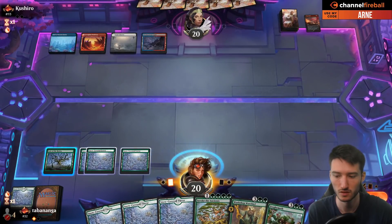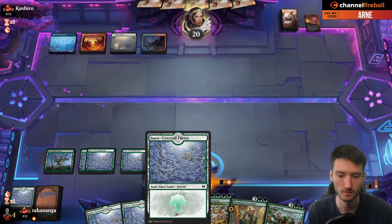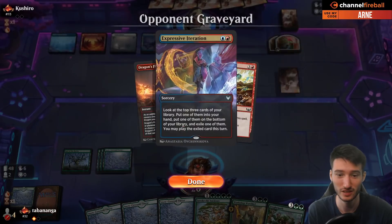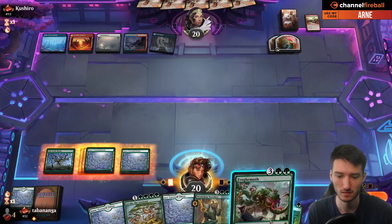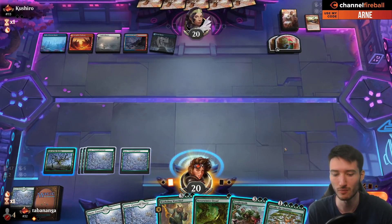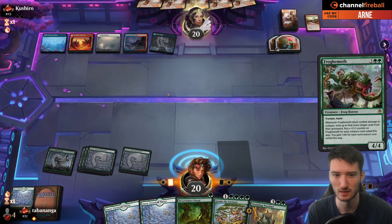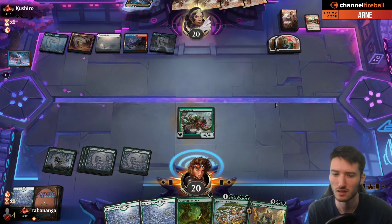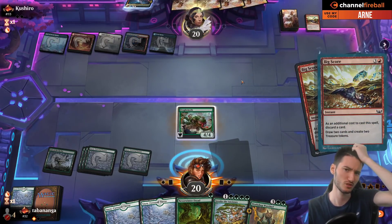Only five-drops — that sucks. Discarding Expressive Iteration? That's not what you usually do. No Goldspan either — if they had one they would have played it. Maybe I should have played the Warchief. I feel like they have another Jace's. They just played a Jace's — what's going on here? You should do this in response, no? To find the Jace's Disruption. You should do this with that on the stack. That makes me one half-removal.